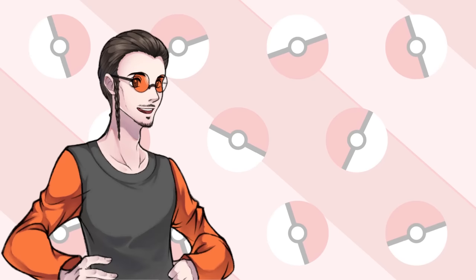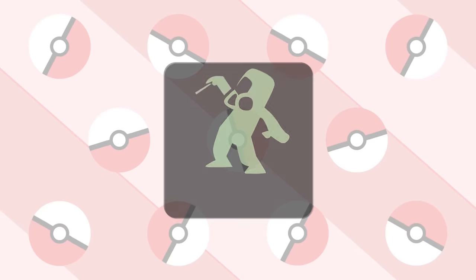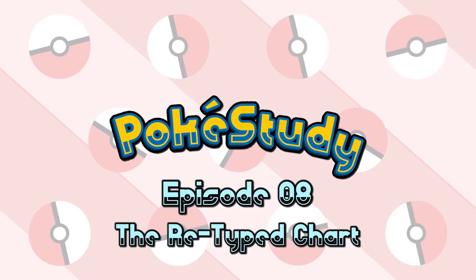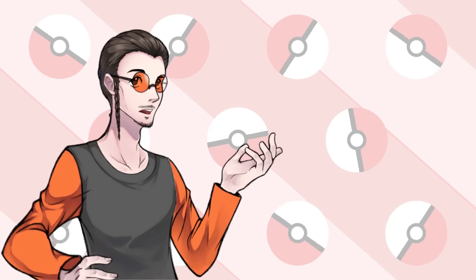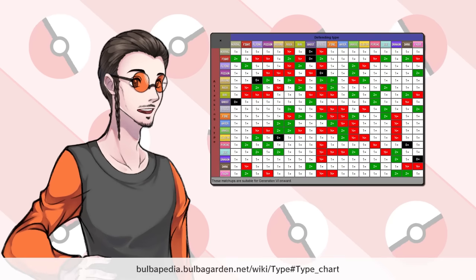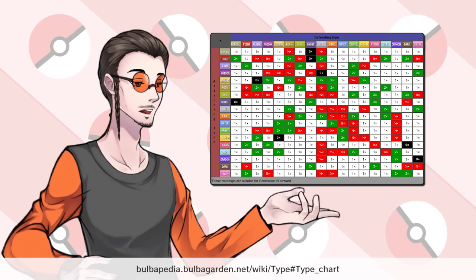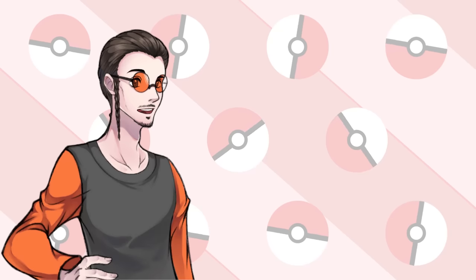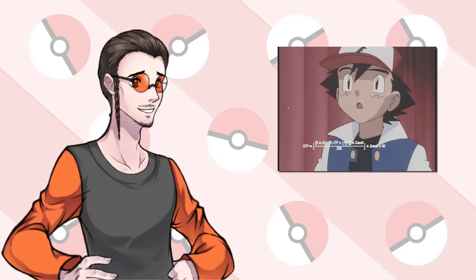A reboot is the opportunity to redesign the type chart. Could we build it better? So of course I'm going to propose my own edited type chart for Pokemon. I'm doing a series based on exploring what could happen for a reboot, and this is obviously a place we would arrive at at some point. I'll give you a heads up that this episode is crunchy with going through numbers and explaining why I make the modifications I do.